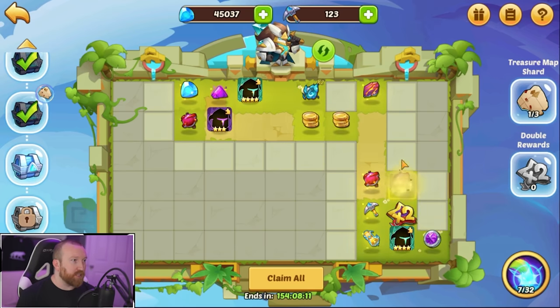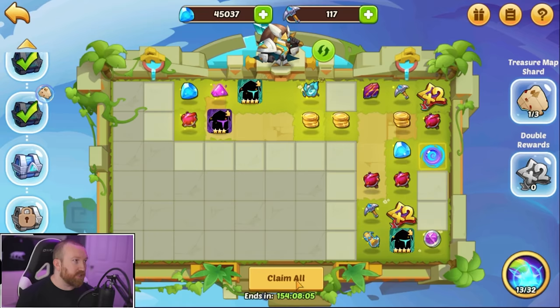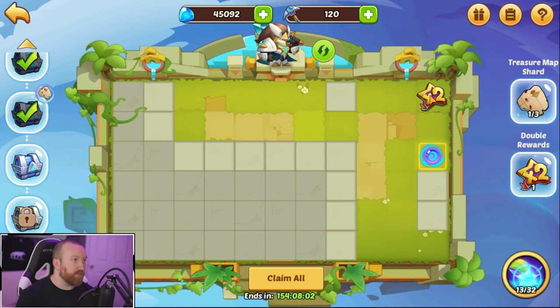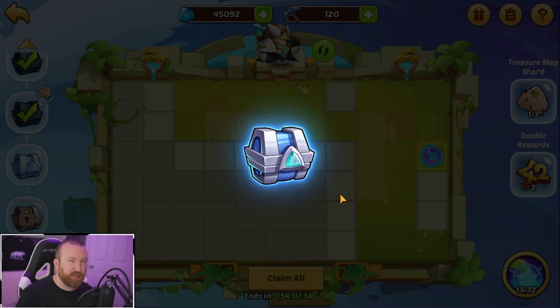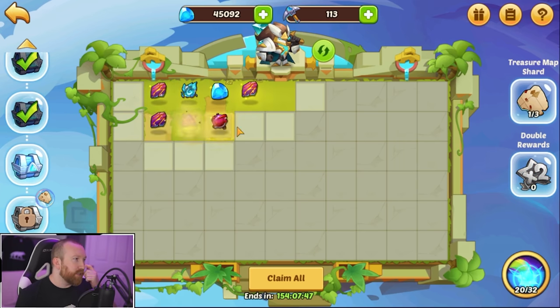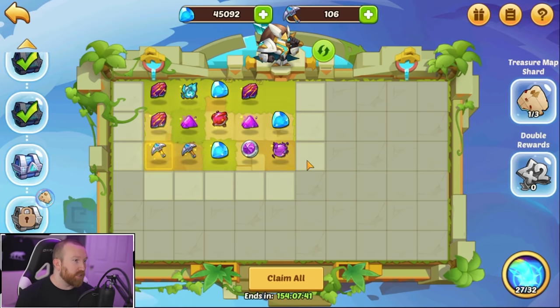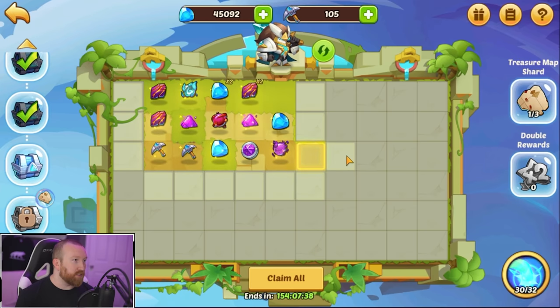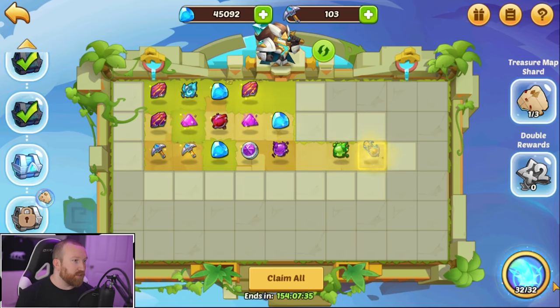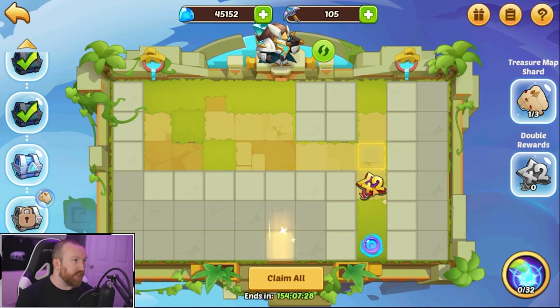We'll keep going down this row until we find the portal since we won't have more energy. We got a couple two-times, we'll claim everything. We did get the treasure map piece, which I think we need to prioritize — we should get to three treasure map zones. We got gems and chaos stones, which we want to keep saving since a new pet is coming eventually. Let's pop it — found the exit, perfect.